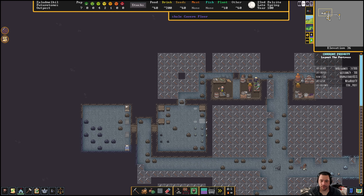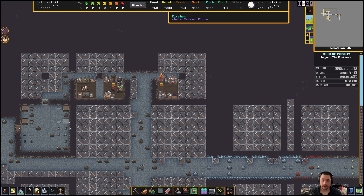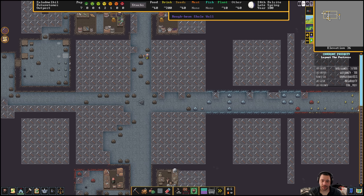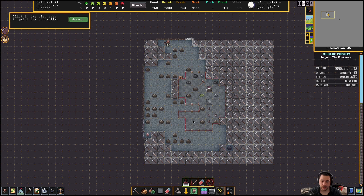We do have a dorm, we do have a dining room. We're making good food — fish. These workshops haven't been built yet because my builders are working on this stockpile, which is large.